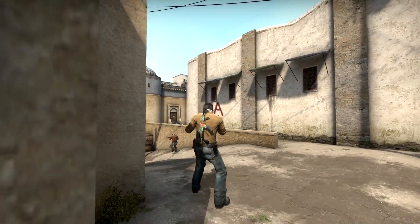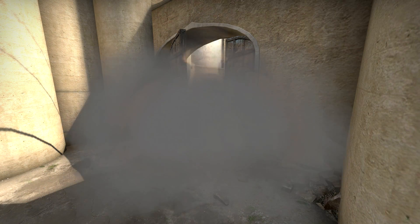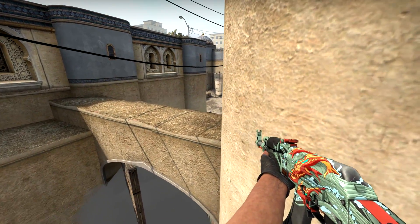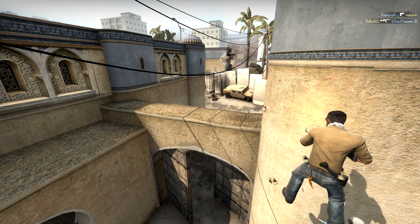My favorite boost out of all of them is this boost for the terrorist side. When your team or the counter-terrorists smoke off the mid doors, you can boost on the small catwalk wall right here to peek over the double doors in mid. You might get lucky and find the head of an enemy right away, but I think this spot is also very useful to catch rotators off guard.